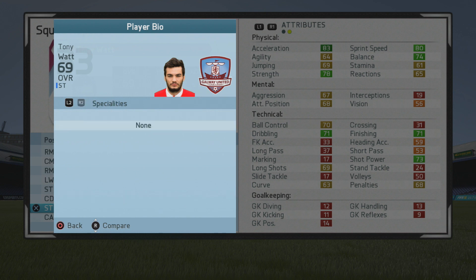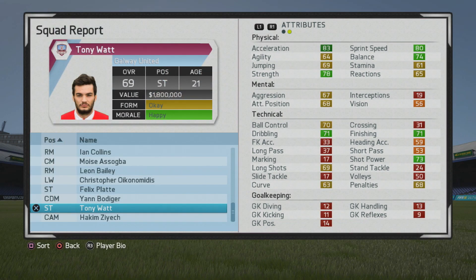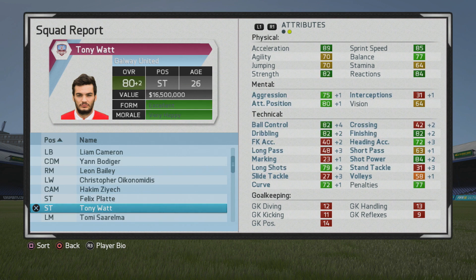Six foot striker, right foot, and medium-low work rates, three star weak foot and three star skills — so that's pretty solid. Again you can see he's pretty pacey, has good balance and strength. Of course ball control, dribbling, agility, and finishing are all areas you can improve yourself, so that's really promising. You can honestly just train him, even over-train him if you want, because he will certainly grow pretty nicely over the years.